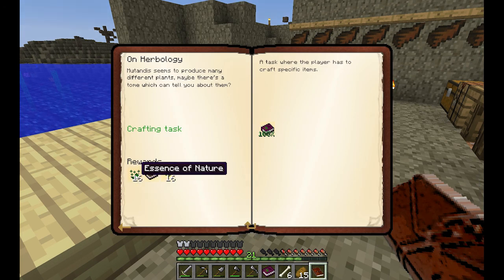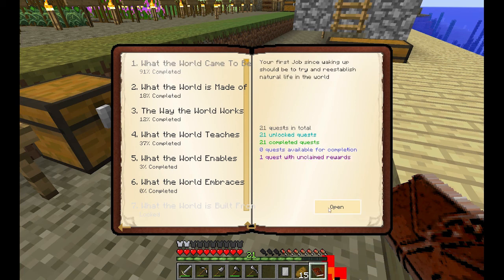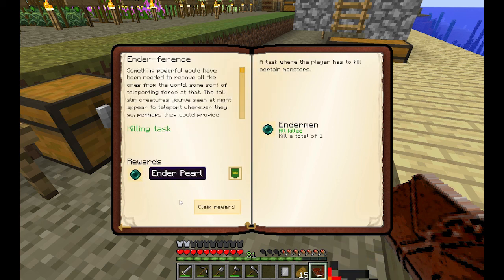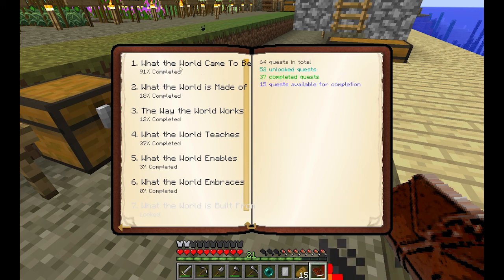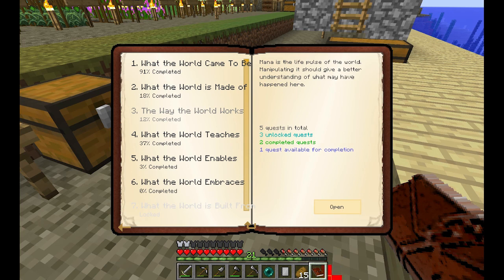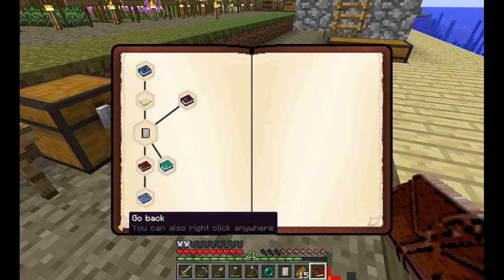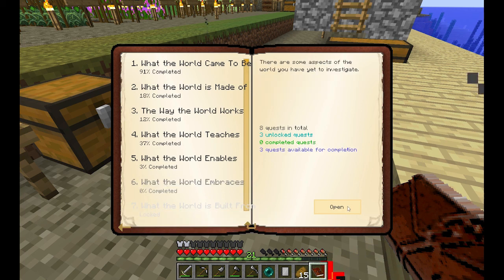By the way, I completed a quest by killing an Enderman — it unlocked a quest elsewhere and gave us an ender pearl. Checking the quest book: some quests are still at 91% and others are locked waiting for iron or copper. The life of the world quest needs an egg but that also requires iron. The witch oven needs iron too, so the only things we can do right now are in the 'what the world embraces' category.